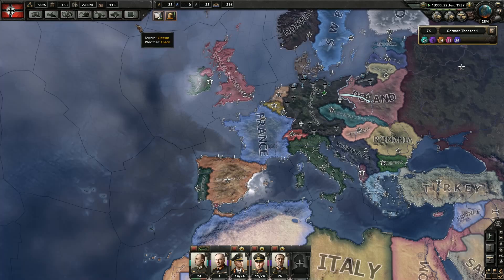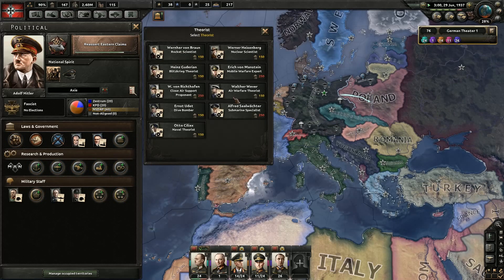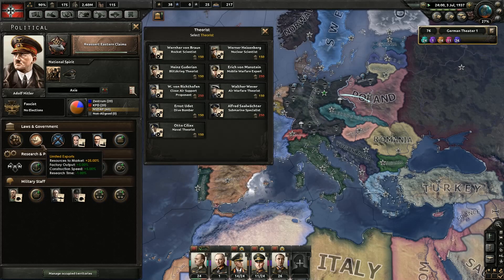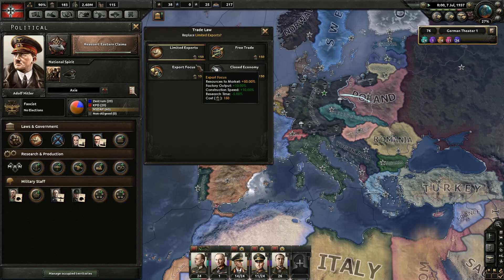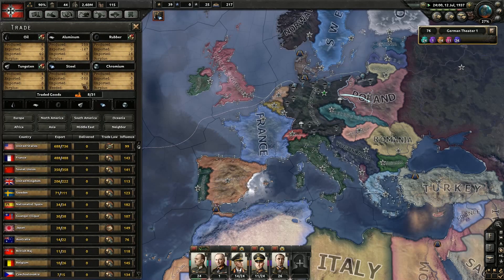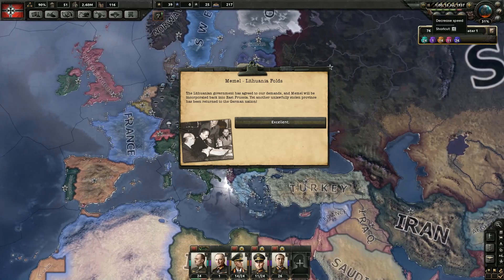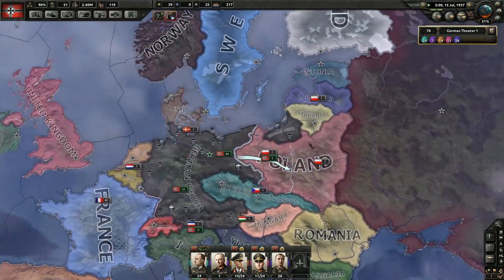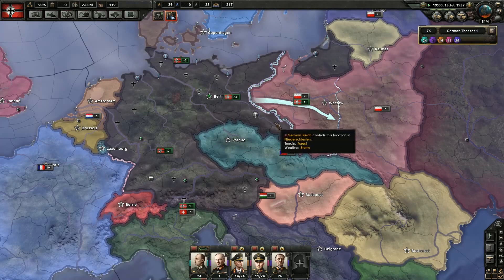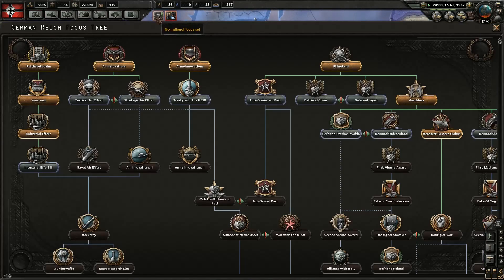There we go. Modifies the government — or we can go with air warfare. Amelia Earhart just appears. Free trade, export focus — let's get free trade going on, which is naturally going to make us need stuff. Reassert Eastern claims. Memel — Lithuania folds. Nice. A little push there. German Reich claims Memel — yes, we did. So we need more of a national focus now.